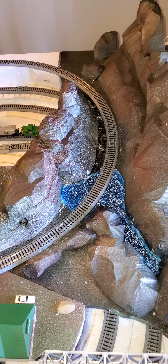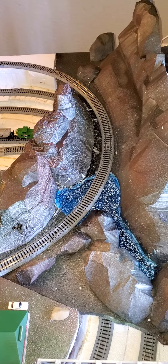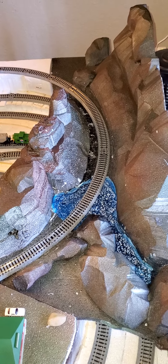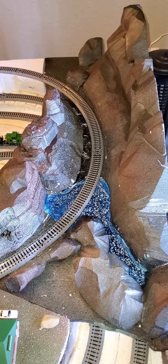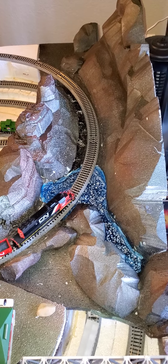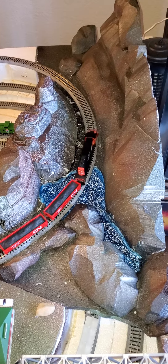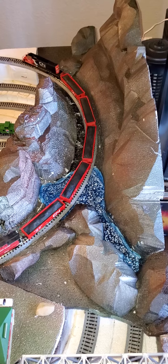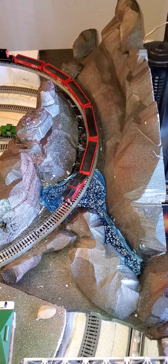Once I get done with that, I'll put a bridge of some sort going across this representation of a lake, and I'll pour in some actual water and put in rocks and whatnot at the bottom of the lake to make it look more realistic. So these are the finished mountains on the eastern side of the layout.